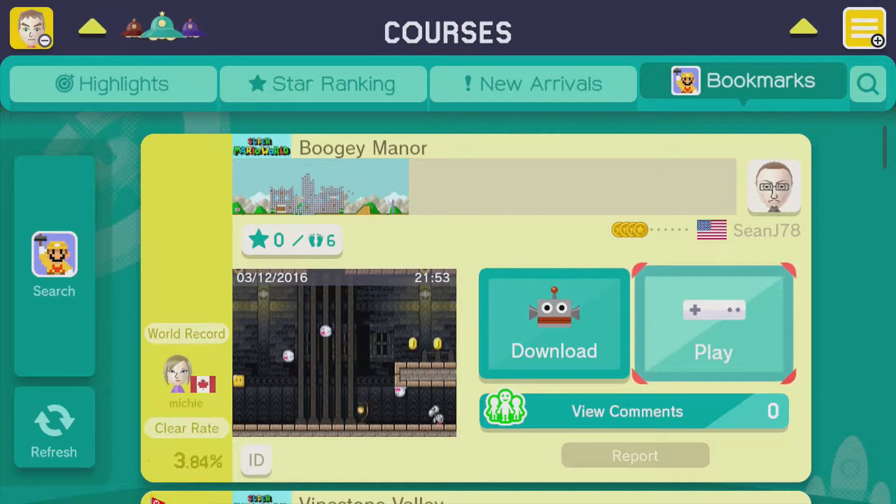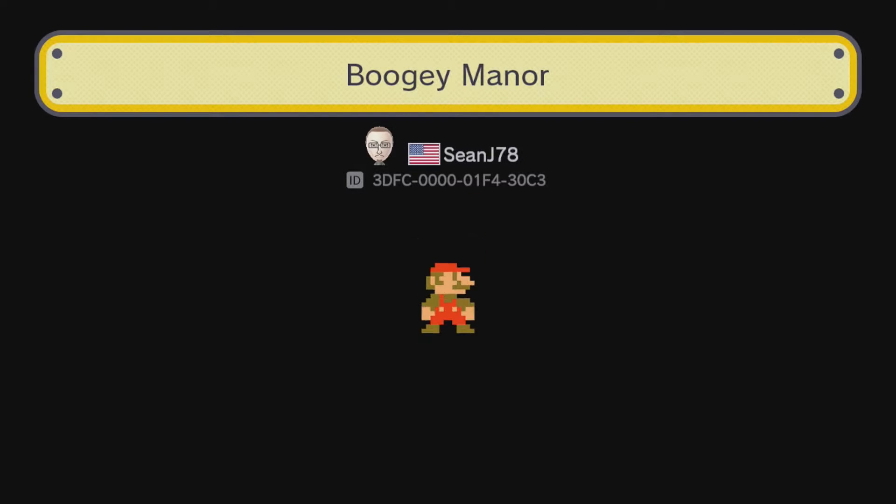Alright, this is a level submitted by SeanJ78, and it is called Boogie Manor. Looks like it's a ghost house, and I'm pretty partial to ghost house, especially Super Mario World. So let's get this started.